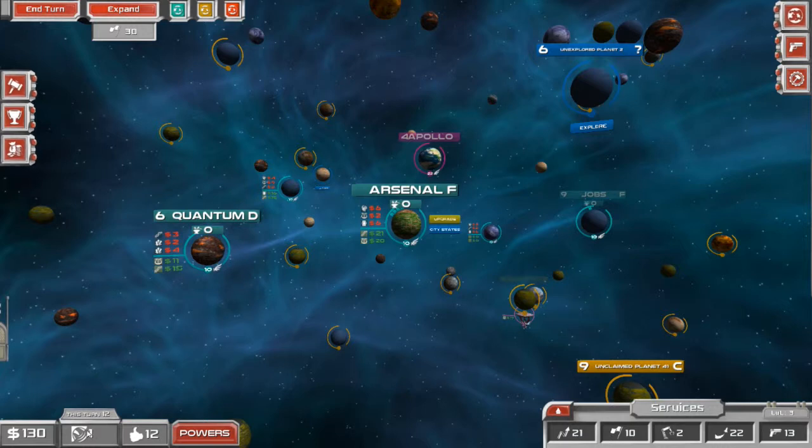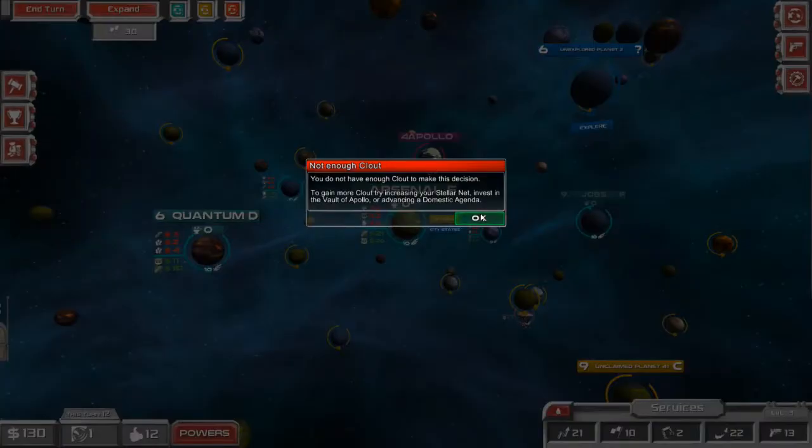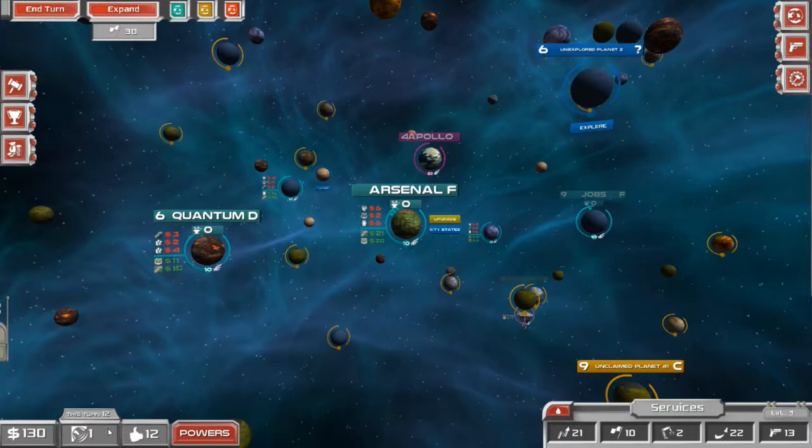Notice how right here I only have one clout — I can't do this anymore. For instance, I can't explore this planet because I do not have enough clout. Since my clout is too low, I have to be careful how I wield it. I can't rely on these awesome powers all the time; I have to be very careful.